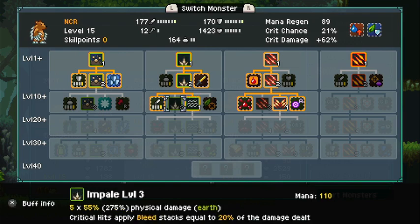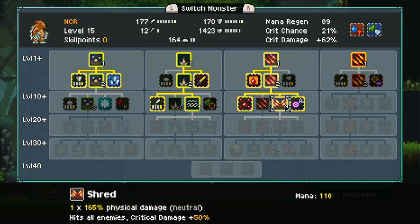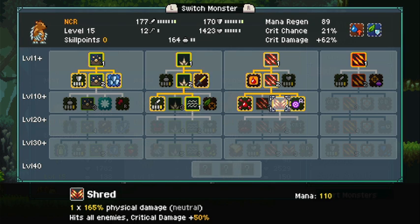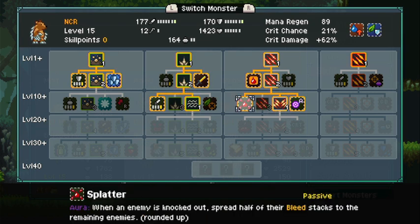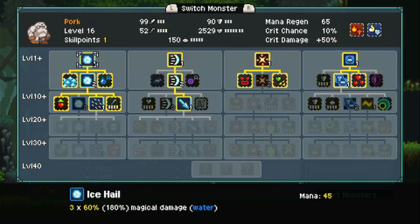For example this guy is set up as a crit/self-healing bleed-stacking AoE cutter unit — he's got a move that lets him attack a target five times with a chance to apply a bleed debuff, which stacks with this one, which also stacks with this one, meaning every time they kill something they can take this bleed debuff and shift it around the whole enemy team. There's a lot of stuff going on.